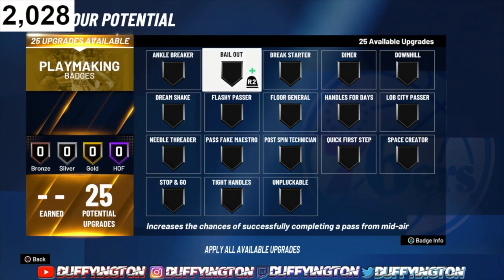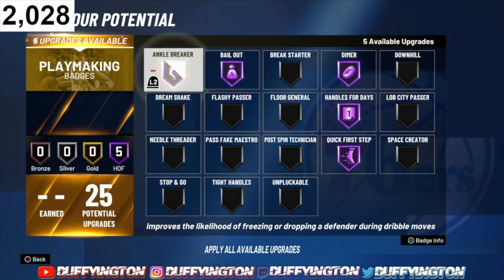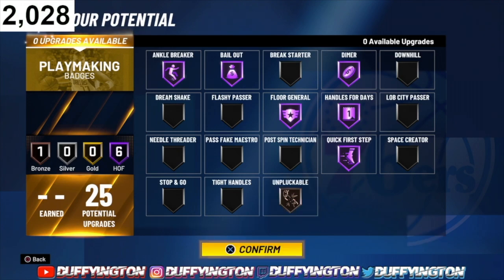We're also rocking floor general, and put that last badge on unpluckable. In 2K20, unpluckable really ceased to exist — you can have hall of fame unpluckable and still get plucked by a little guard. So I'm keeping that on bronze and keeping all the rest on hall of fame. Look at that — ankle breaker, bailout, floor general, diamond handles, and quick first step all on hall of fame. Your teammates shouldn't miss at all with diamond floor general.